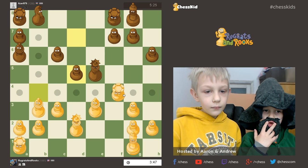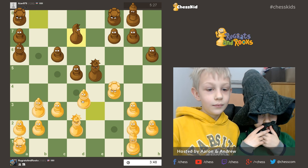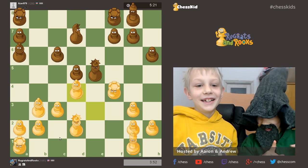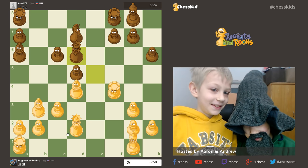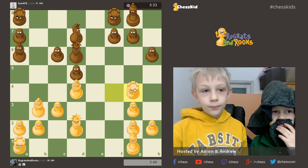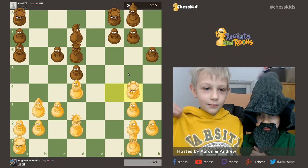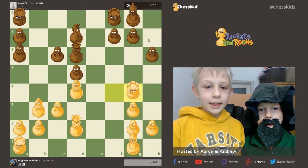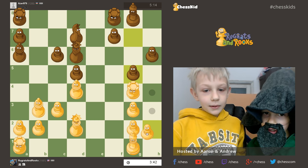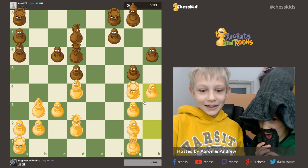D5. He could have attacked the rook. Can somebody pull on my beard? He is attacking the queen with a red bell. I think I'll do that. Well, if he goes here, I might have a... well, he didn't do that. And he is tearing up his own defense. I guess I'll do what Simon Williams would do. Harry the H-pawn.